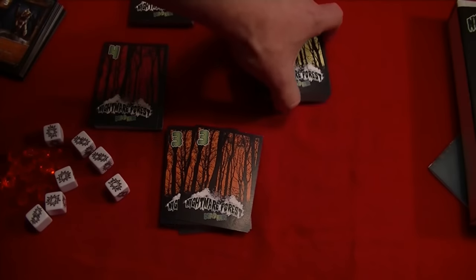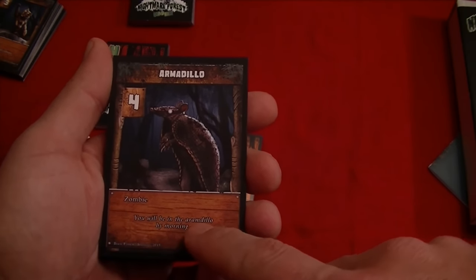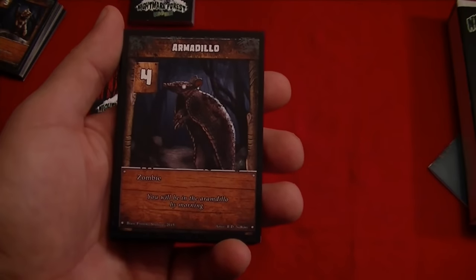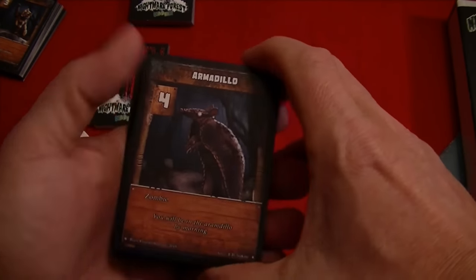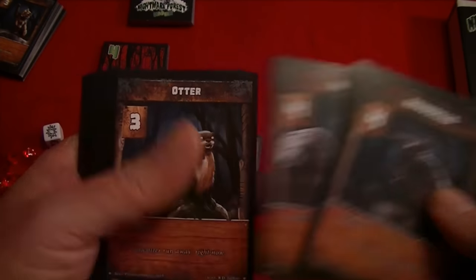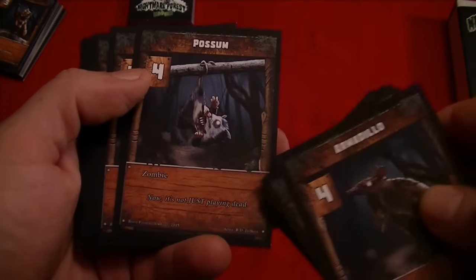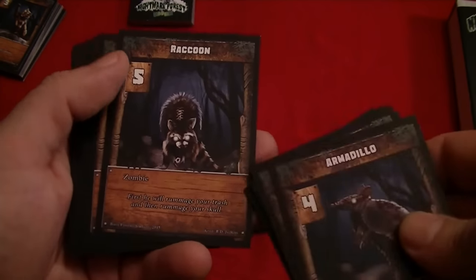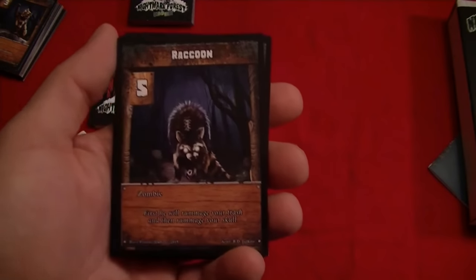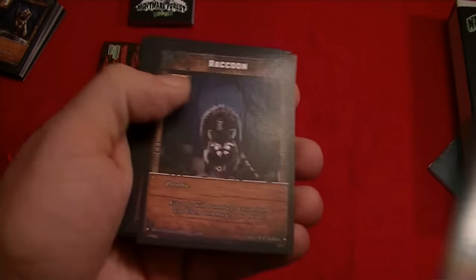Then we've got the second rank zombies: the armadillo — 'You will be in the armadillo by morning,' a little play on words on the George Strait song Amarillo by Morning — a bobcat, a deer, a dog. The artwork is pretty nice, kind of creepy. These animals all have these glowing eyes. But there aren't really special effects on these animals; it's just flavor text. With each card, you're just looking at how many hits you need to take it out, the zombie type, and a bit of flavor text below.